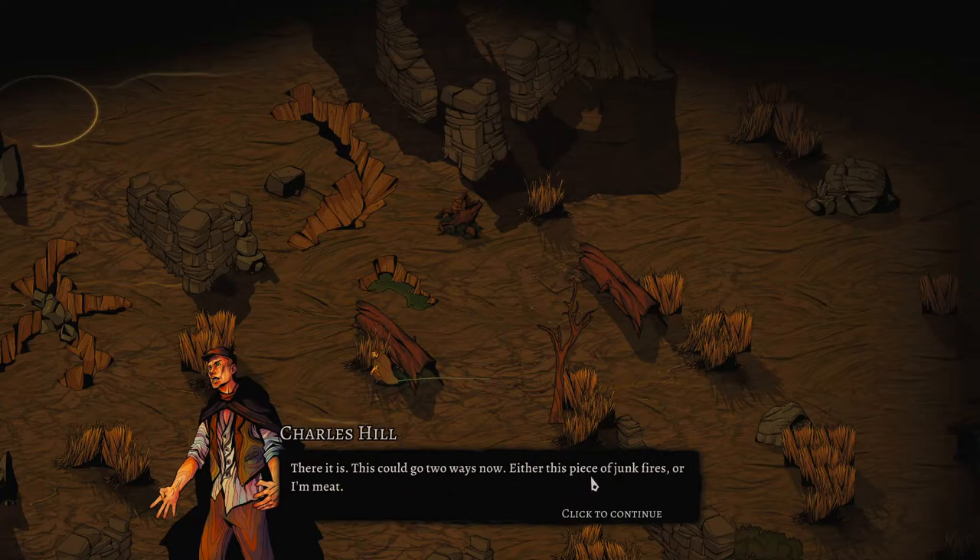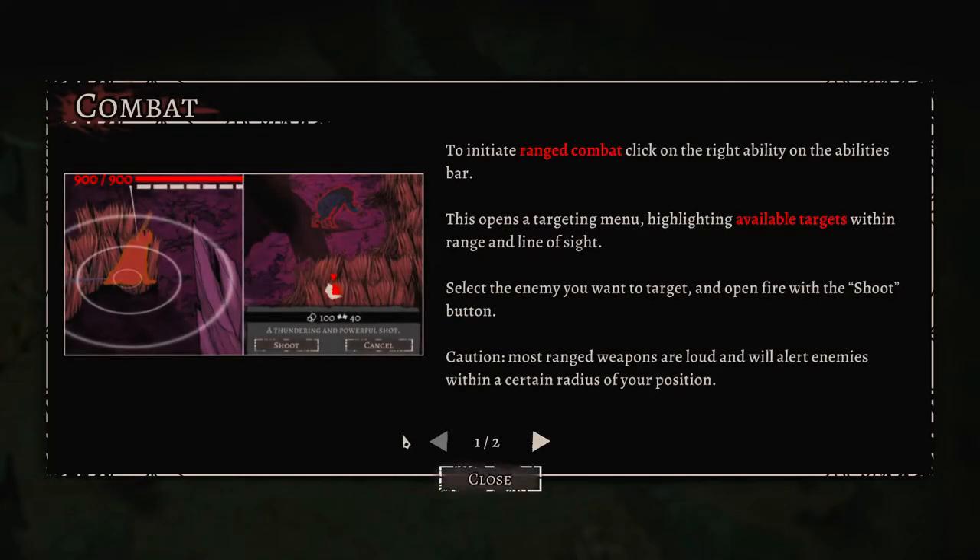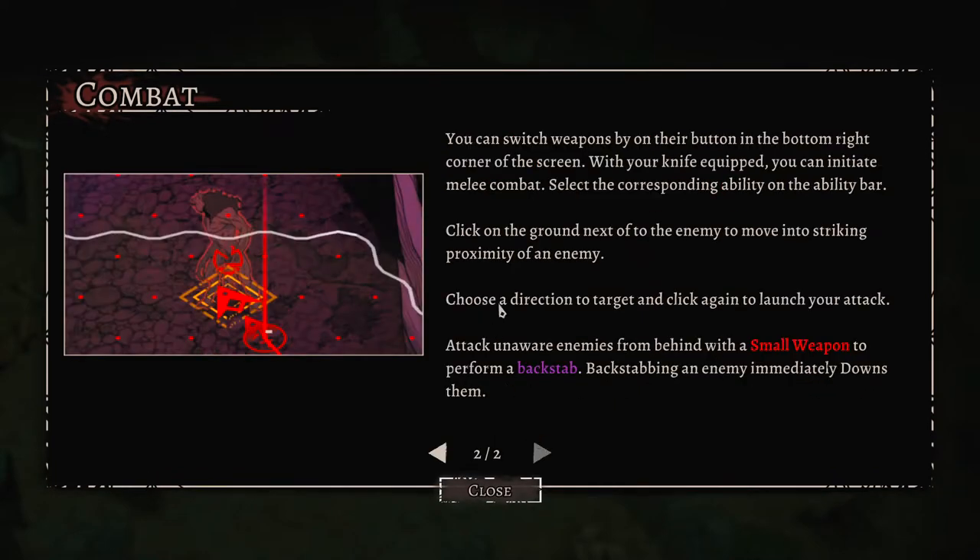The in-game text reads: 'This could go either of two ways - this piece of junk fires or I meet my end.' To initiate ranged combat, click the right ability on the ability bar, which opens the targeting menu highlighting available targets within range and line of sight. Select the enemy and open fire with the shoot button. Caution - most ranged weapons will alert enemies within a certain radius. You can switch weapons using the button in the middle of the bottom right corner of the screen.